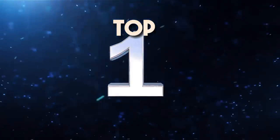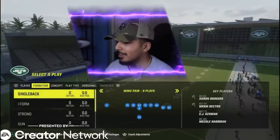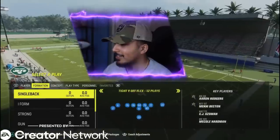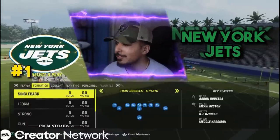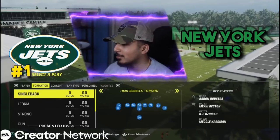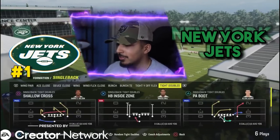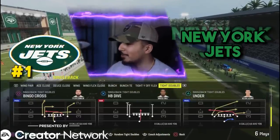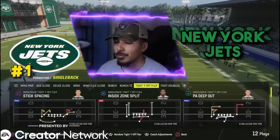Coming in at number one, the best playbook in Madden 24 — it's going to be meta. I didn't really play the beta, but my gosh, this playbook is insanely good. We got the Jets playbook — New York Jets playbook. We got some nice single back forms, tight doubles which is always really good. A new play right there — the bingo cross and the under. It's adding new formations for Aaron Rodgers and the newly formed Jets.